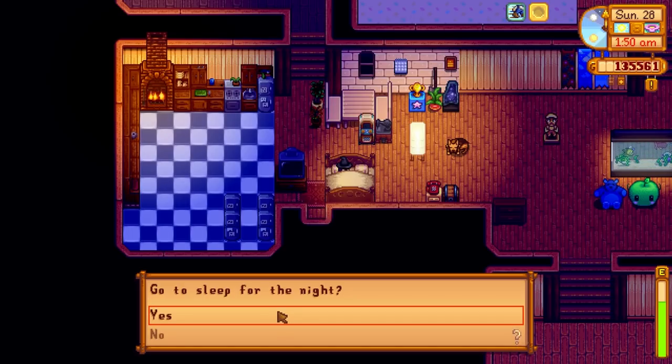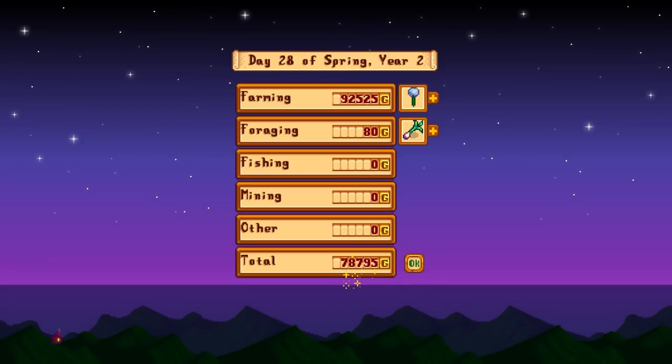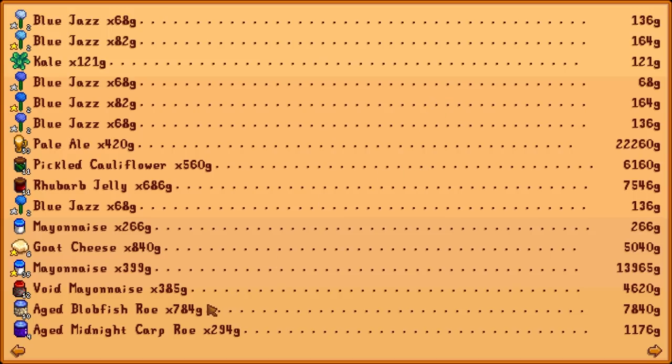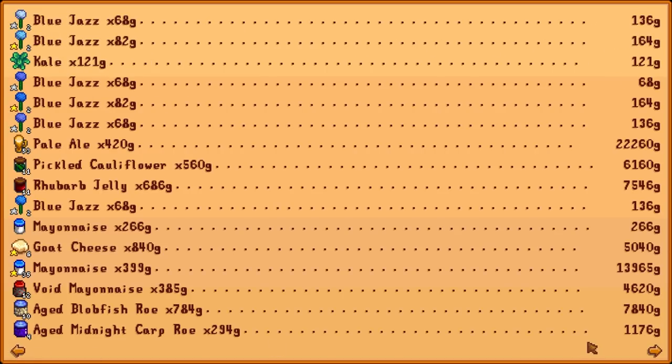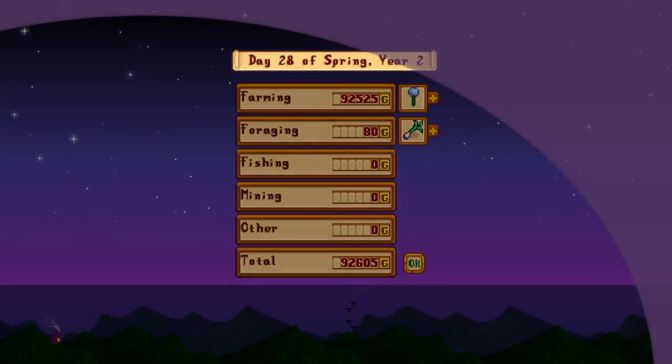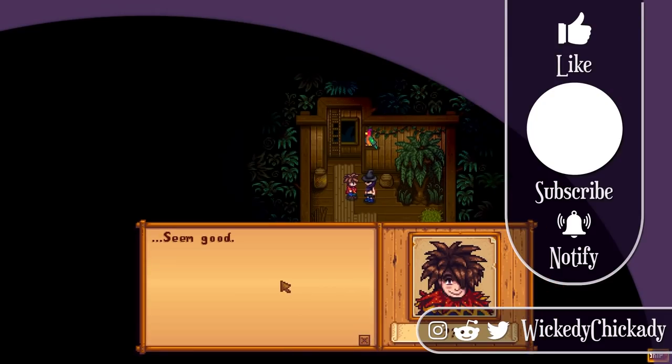I hope I didn't forget anything. Definitely made a good amount of money — almost 100,000 — mostly from the pale ale, the mayonnaise that we've been hoarding, and the truffle oil. I should probably make another oil maker. And with that the spring is over — on to the next, slightly more profitable season. Looking forward to all that we have coming in the summertime.